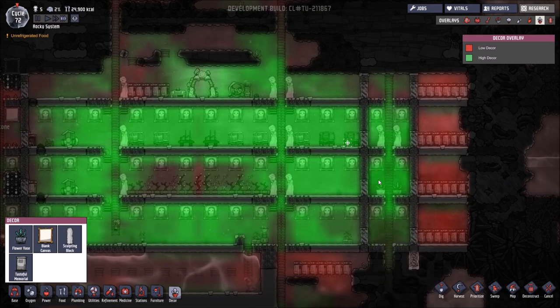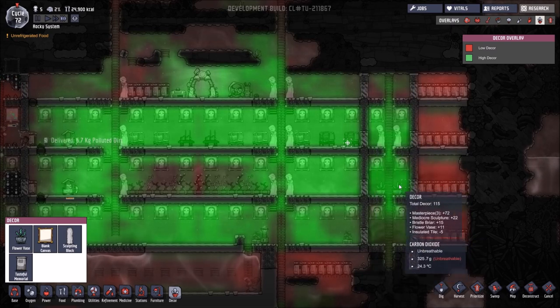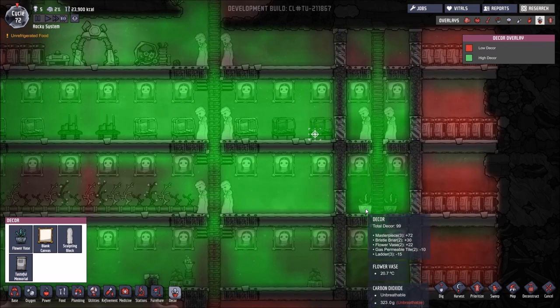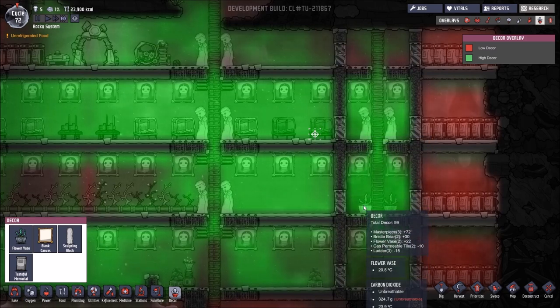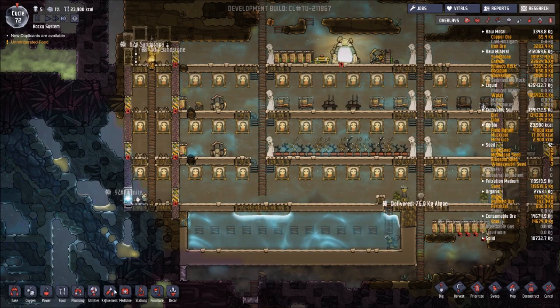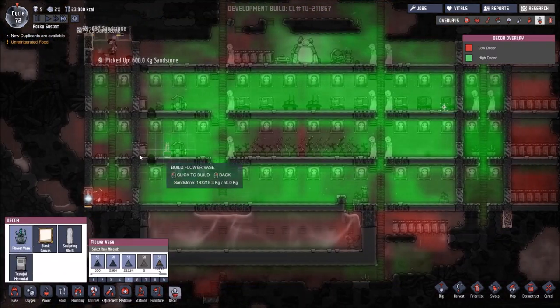So we've gone from 33 to 81 — 71, that's interesting, 87, that's very interesting. Looking at that, the sculptures are not providing as much. That's permeable tiles at minus two — and the ladders. The flower vase is adding as well as the actual plant — that is very interesting. I think moving forward we will just focus on flower vases. I've got 13, so I think we will put in flower vases.